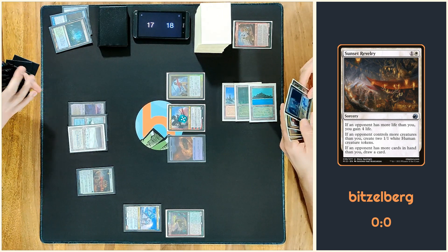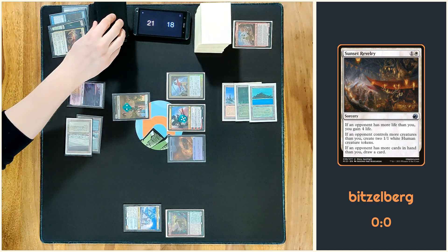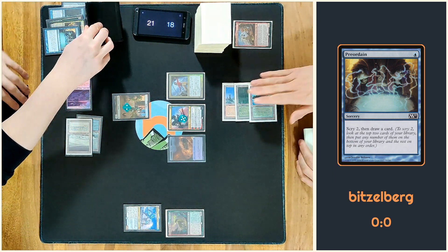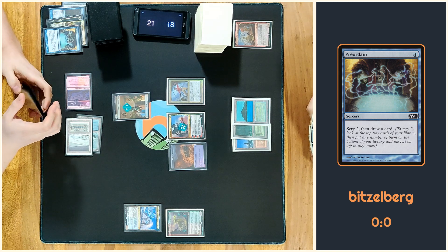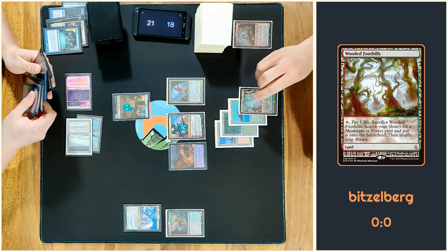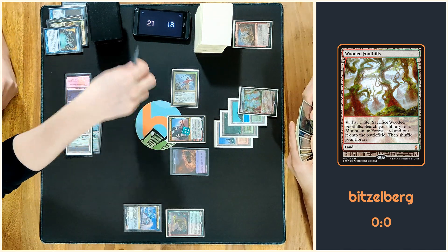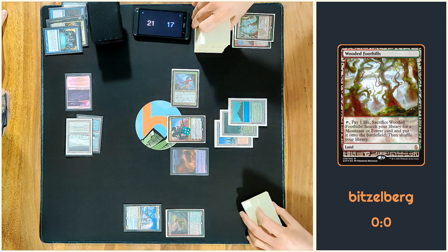I would like to cast a Sunset Rememorey — that's a good card. So I have all three modes active: going up to 21, drawing a card, and making two 1/1s. I will cast Ponder, bottom both, draw one and pass the turn. I would like to attack first, ping down the other one, and since you could play Talias, I will already fetch for a Volcanic Island and then pass the turn.